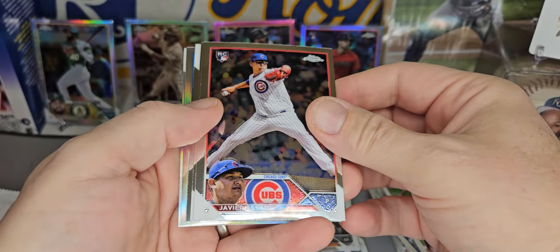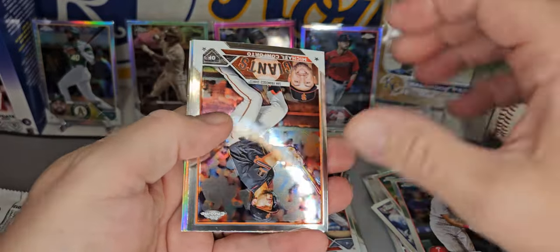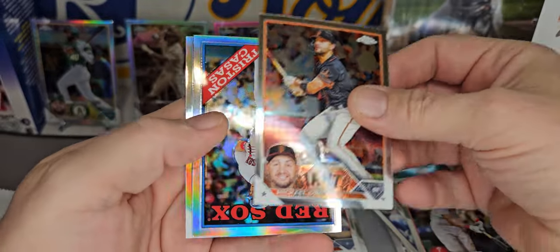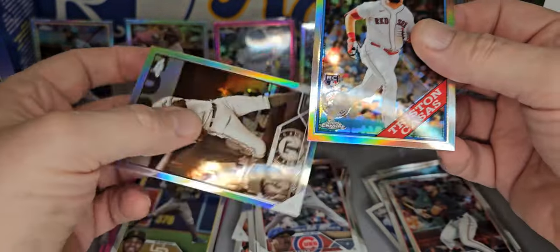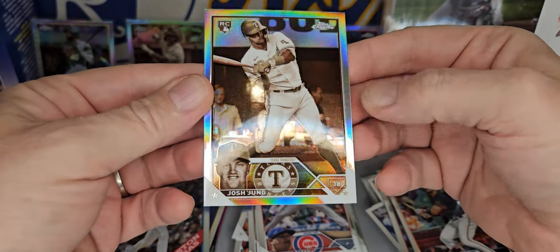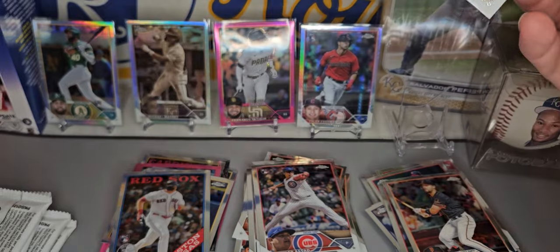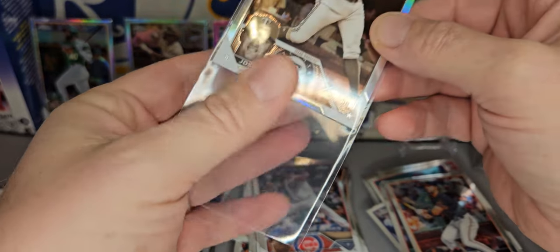Numbered card. Javier Assad, Rhys Hoskins, Michael Conforto, Tristan Casas on the insert, and a Josh Young on the sepia. That's a nice hit right there — Josh Young parallel on the sepia. We will take that all day.